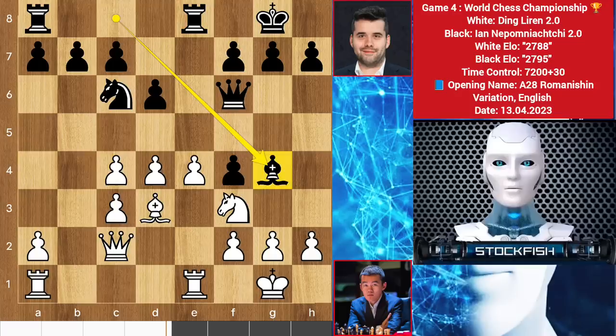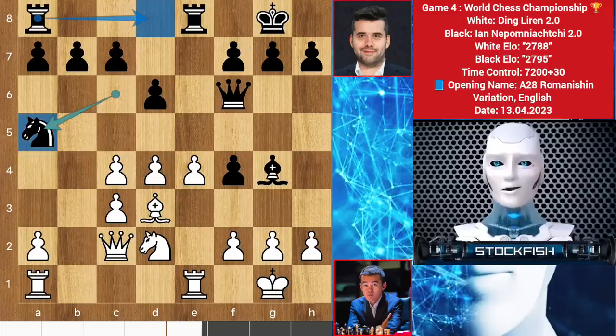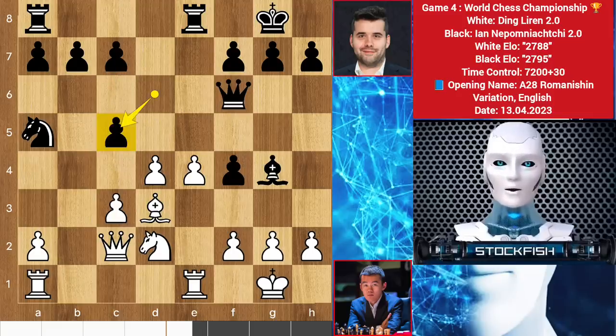Ding is threatening e5 to target multiple pieces at the same time, so Nepo played bishop to g4. Here we see knight back to d2 and knight to a5. I think the best move was to play rook to d8. This knight move plan is to push his queenside pawns more frequently. Ding calculates this and played c5 to stop black from moving the c pawn, and he is threatening to take the pawn. So after pawn takes, you shouldn't take the pawn because your pawn structure will be unstable and weak.